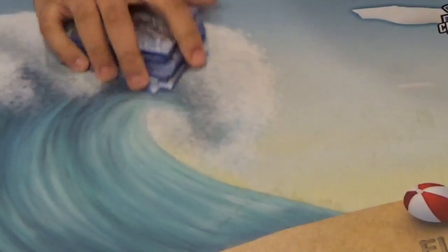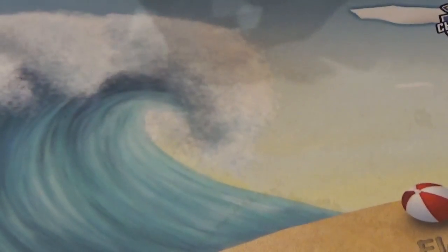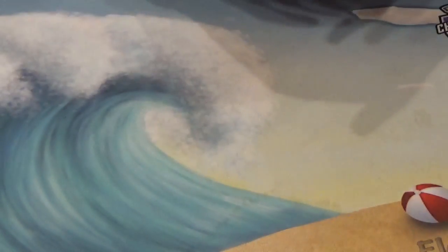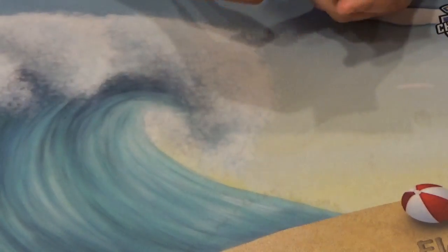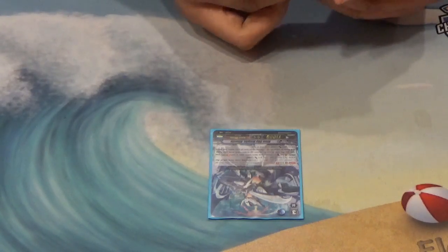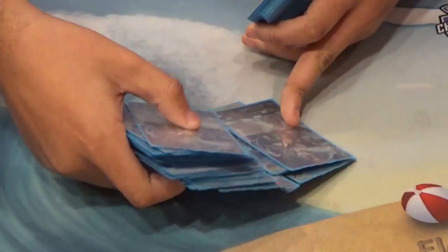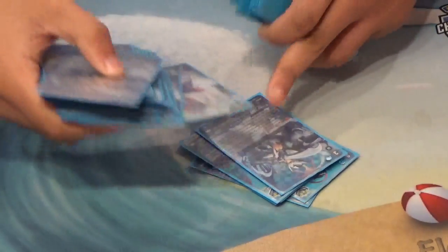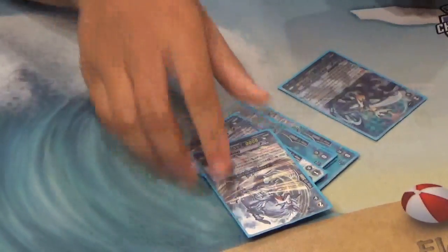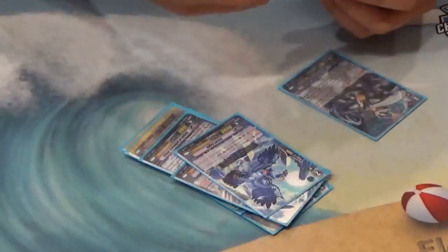Now the combo we've been talking about. We have the grade 1s and grade 2s set up — about seven cards in the soul, with an extra soul charged from Knight of Fragment.